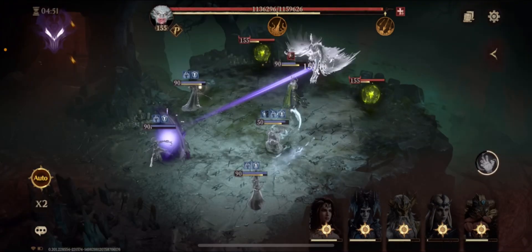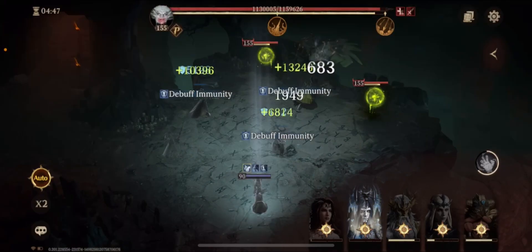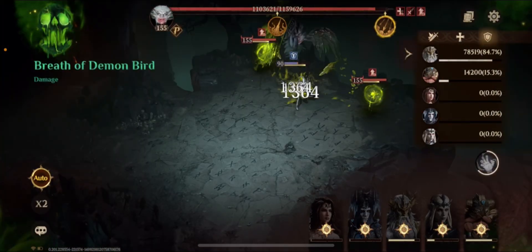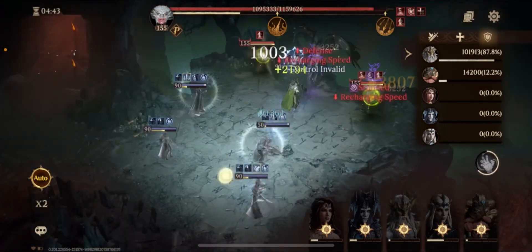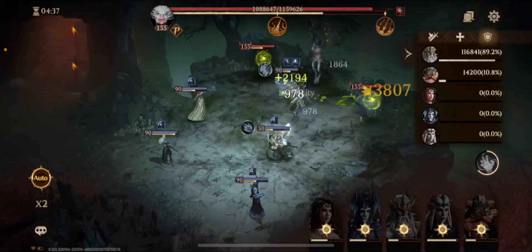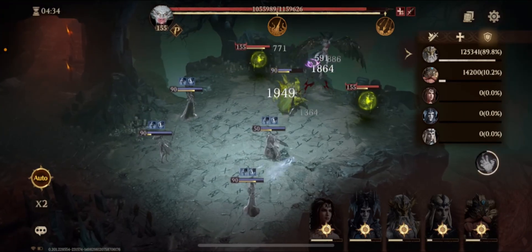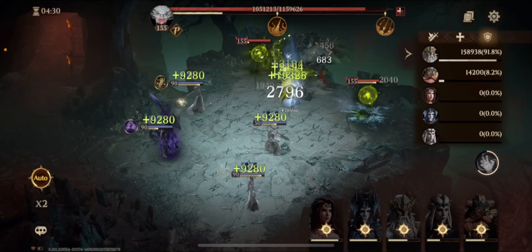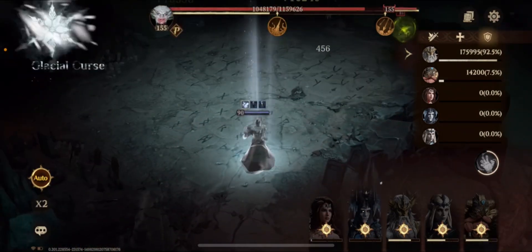Hey guys, this is Locke. Check out this battle. Two things are happening in this battle. The first thing I want you to pay attention to is that the boss is only going to be attacking my tank — he's never going to land a hit on anyone else with this positioning. Usually the AoE hits other people, but with this exact targeting, the boss is only attacking my tank. And the other person getting damaged is whoever has the lowest HP — one of the Wisps will be attacking that person.